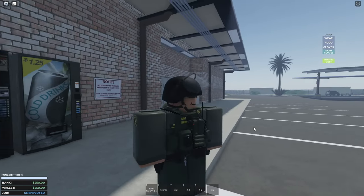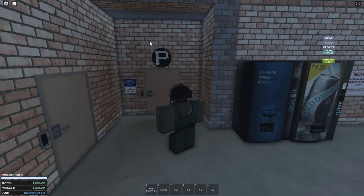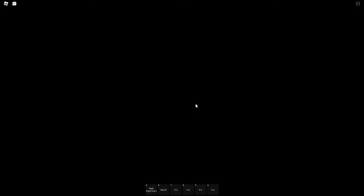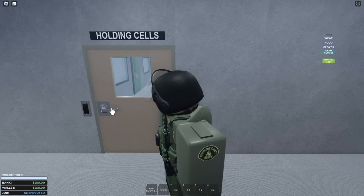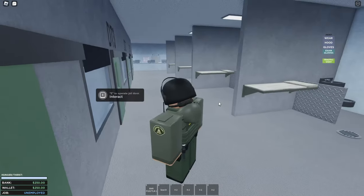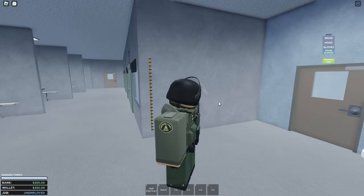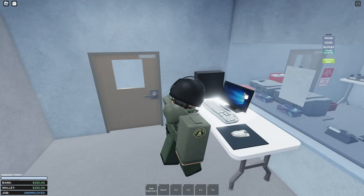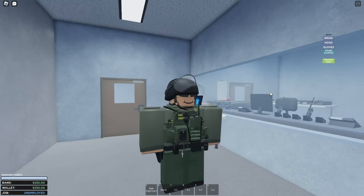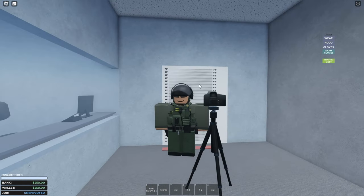For the booking area, look for the large P on the wall and head inside. To your right you'll find the holding cells where you put prisoners you catch. Before putting them in, go to the computer to book your prisoners in. You can also take mug shots of them here. You'll need an actual prisoner for the booking system to work.